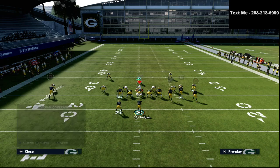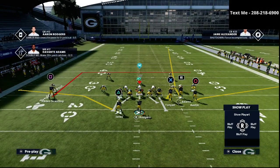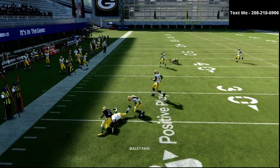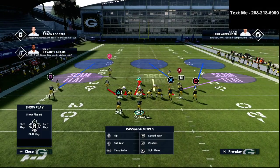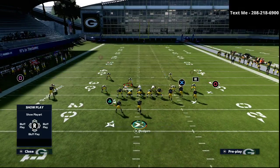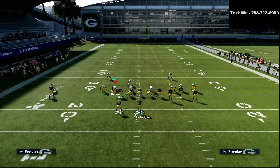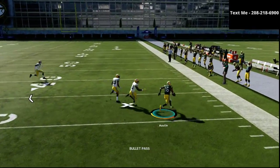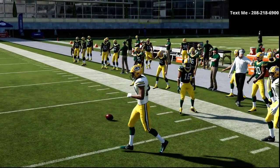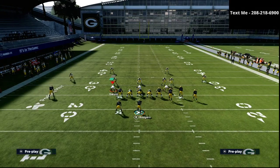This is a very popular and effective tactic because the option route forces your opponent to have to play zone coverage on that side or at least have a yellow zone and a hard flat there. It's also one of the reasons why it's very likely your opponent will user right in the area of the running back — they want to be able to jump those routes at the snap of the ball. If that's the case, we just jump to our next read: a quick flat over to the right side. If they're not playing hard flats on both sides of the field, we always want to be able to take advantage of that.